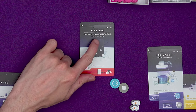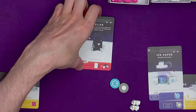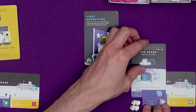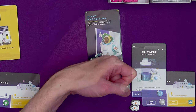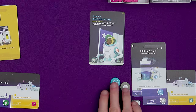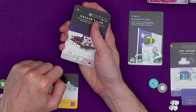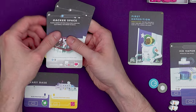So if you had constructed this obelisk, on a future turn you could build an extra card and then put the obelisk back in your hand, potentially giving another player the opportunity to build it. If you choose to build, you take a structure card from your hand and place it in your settlement - blue structure cards stack on one side, yellow on the other. This ice vapor has no cost and no requirements - remember when you build a production card you get that resource straight away. Your other option is to assimilate: discard the card from your hand and gain the assimilation reward that's printed on it.